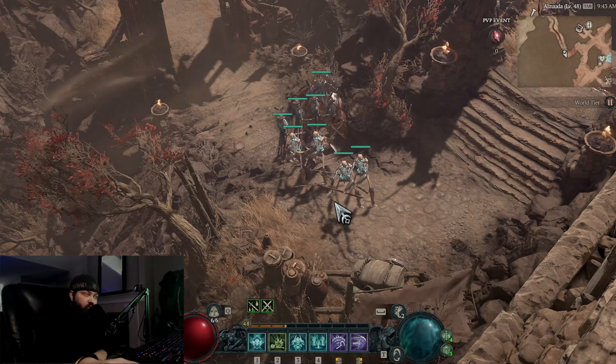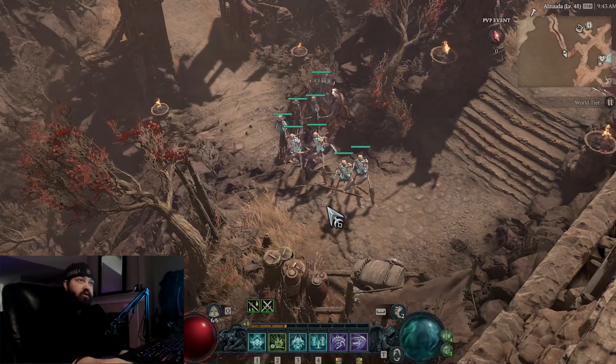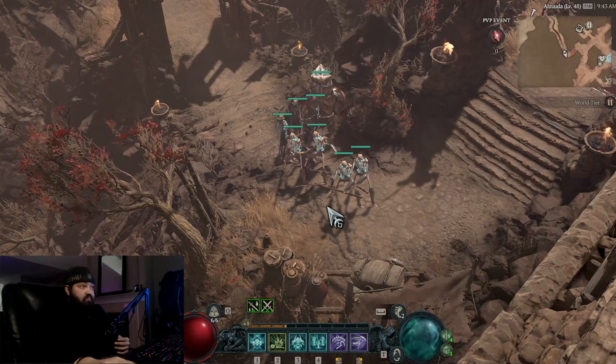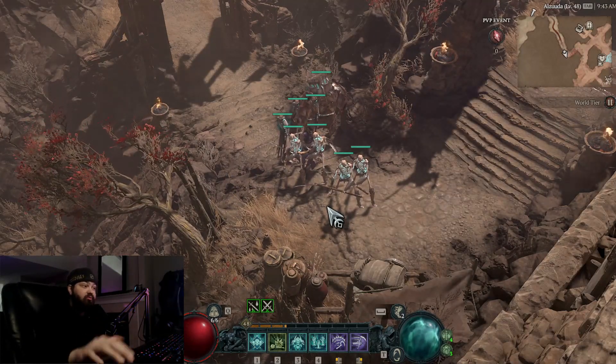Hey everyone, welcome back to Diablo 4. What I want to do here real quick, before we officially start the video, is show you my current build for Necromancer, because I am pretty overpowered right now. I'm level 48.